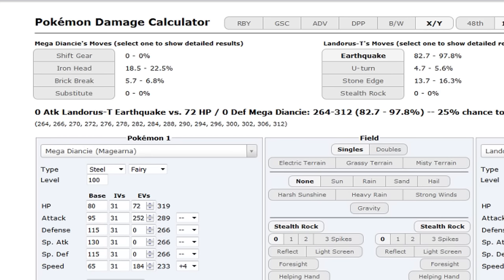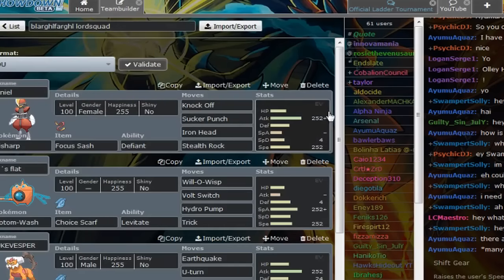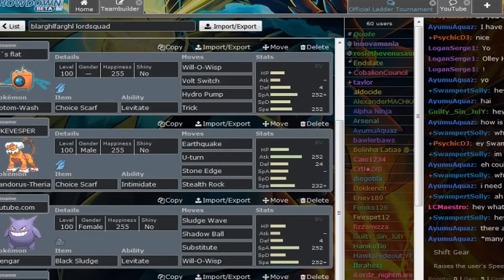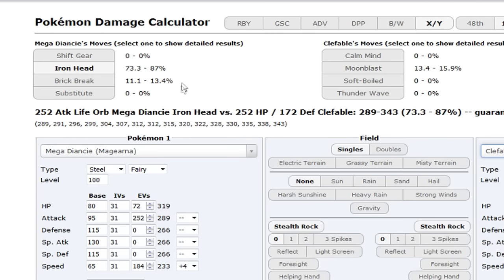Let's now talk about what the physical set beats. It beats Bisharp easily, though the special set does it better. The special set does most things the physical set does, but better. Clefable: if it tries to Thunder Wave you, you substitute on that. Iron Head neutral does around 73% so with one Shift Gear, Clefable is probably going to die. The attack stat and movepool is a bit disappointing - physical Magearna is not really the way to go.